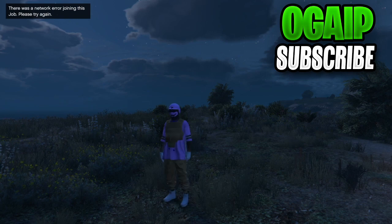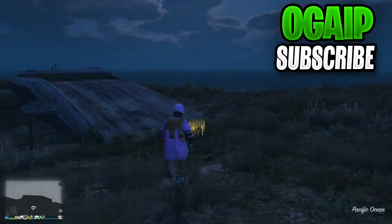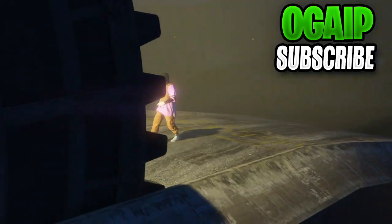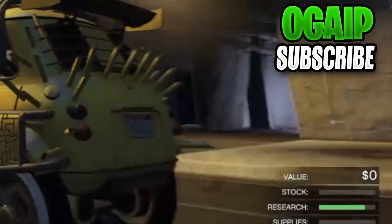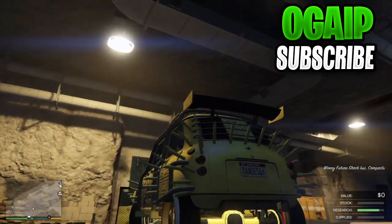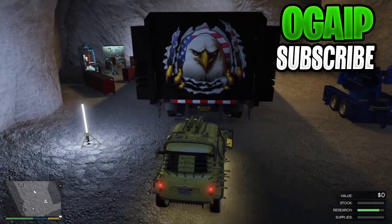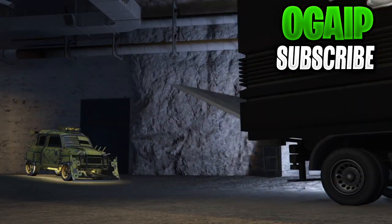Now you want to accept the first alert and decline the second again. Make your way back into your bunker, and I'm going to show you guys proof that the number plate does change and the EC is still here. As you can see, it goes from 82 to 04 — and yeah, it's literally that simple.